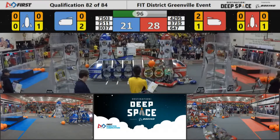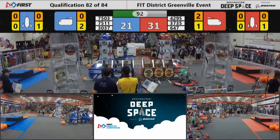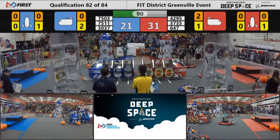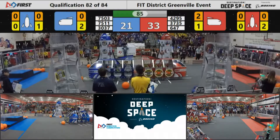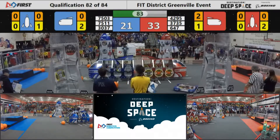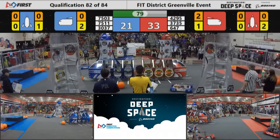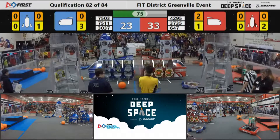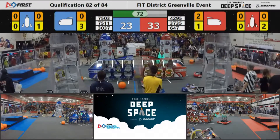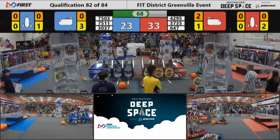Radicubs going back to that loading station for the Blue Alliance, trying to grab another hatch panel. Meanwhile, the Waco machine working on the backside of the field trying to grab a hatch panel as well. Hudson Robotics on the hunt for more cargo. Their alliance partner, the Cyberwolves out of Killeen, trying to score a hatch panel on the far Red Alliance rocket. But 30-37, the Lobots out of Longview playing some very aggressive defense on them.